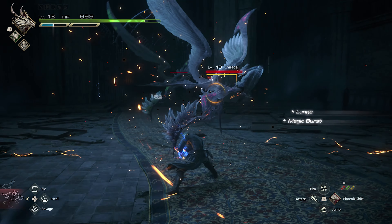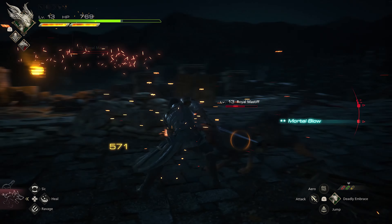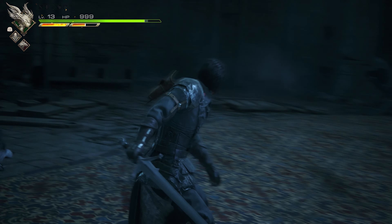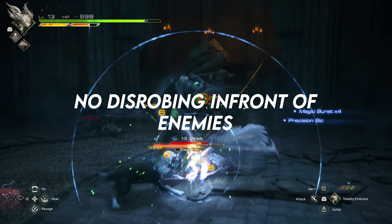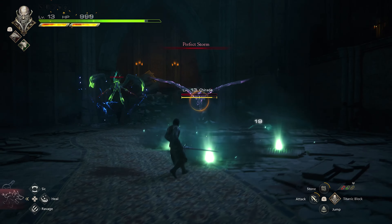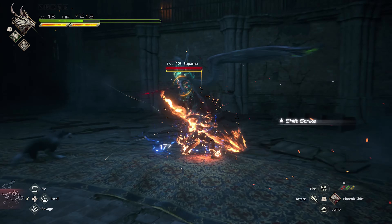Elemental weaknesses are still a thing in Final Fantasy 16 — the boss Garuda at the end of the demo had a particular weakness to fire. Pressing on: if you don't like dodging, you can parry by attacking at the very same moment an enemy attacks you, essentially clashing weapons and allowing a swift reprisal — though the timing is tighter as you'll have to account for the time it takes Clive to swing his sword. A new addition that surprised me entirely is that you can execute weakened enemies on the floor. If an enemy's health is very low and they're stumbling on the ground, a context-sensitive attack has Clive rend their soul from their body — essentially running them through with his sword and moving on like nothing happened.